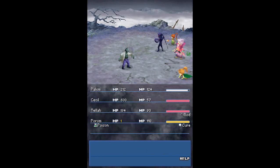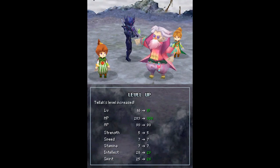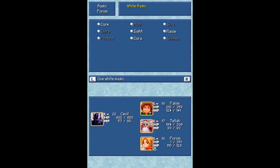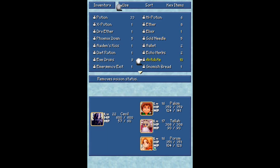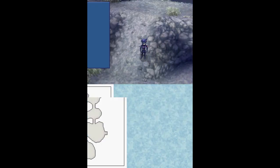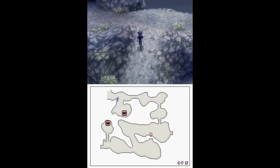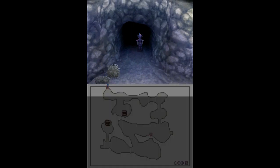Wow, she's about to die — one hit point left. And in this chest we get another Ether to replace the one I just used. Ether for completing the map.